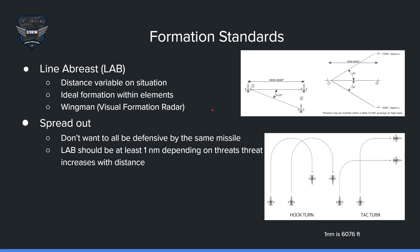The best tactical formation is line abreast. One nautical mile is 6,076 feet, so one to one and a half nautical miles is a good line abreast spacing up to 20 degrees. For altitude, 5,000 feet up or down depending on what your lead wants. Hook turns are the best way to turn in a line abreast formation — you can both call hook left or hook right and you'll both turn around while remaining in line abreast.